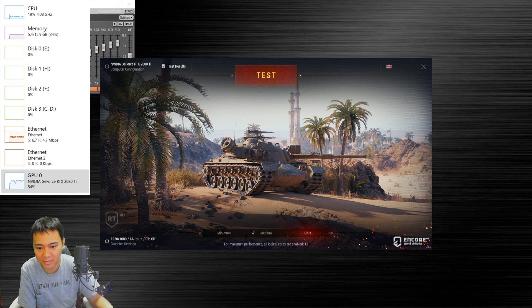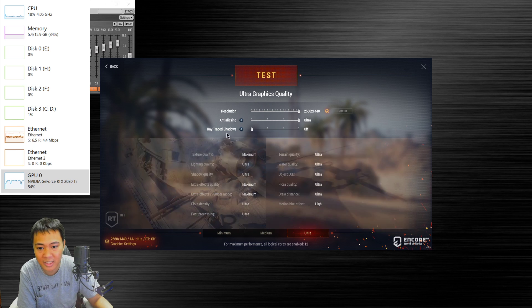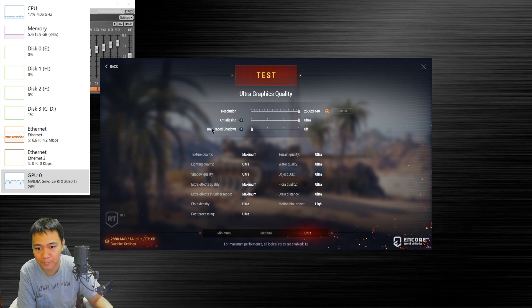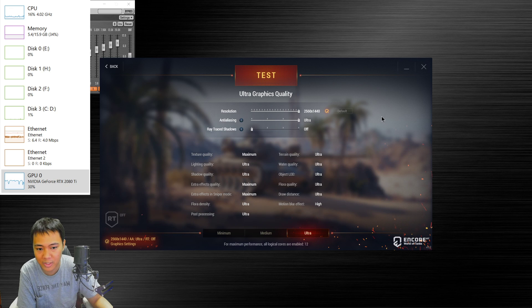I'm using about 55% of my graphics card. For my settings, I'm going to go for 1440p resolution. First, we are going to test the shadow with ray tracing off, then with ray tracing on, and then see what difference it makes.